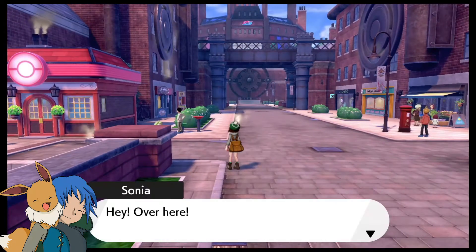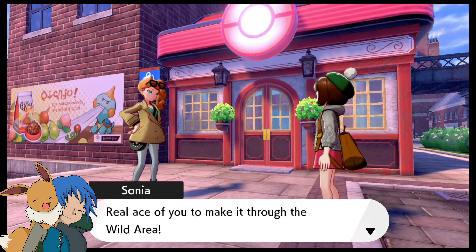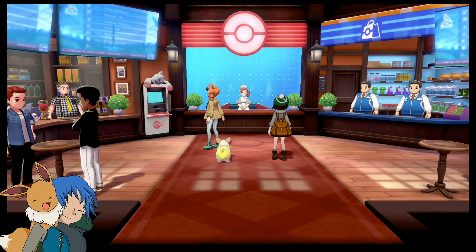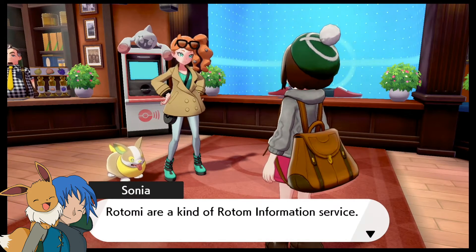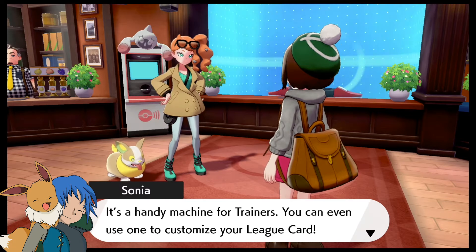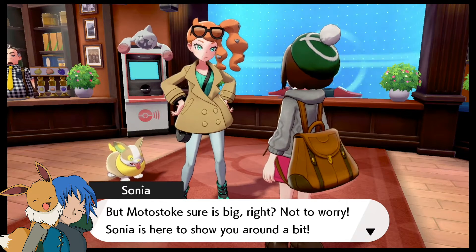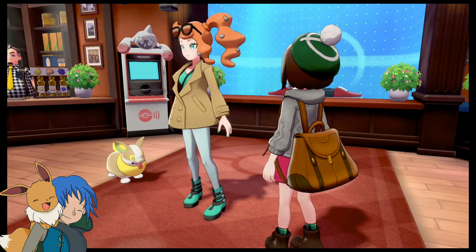I'm gonna heal up at the Pokémon Center — oh, Sonia is gonna stop me. There's a move I need to learn here. I believe it's not even at the Pokémon Center though — where is it? I think it's at the record shop or something like that. There's a Rotom informant station — a handy machine for training. You can even use one to customize your league card, which I never did my first playthrough. Motostoke is sure big. There's so much storyline stuff — let's heal up at the Pokémon Center.